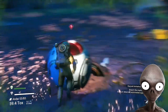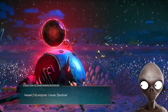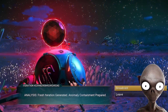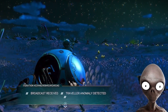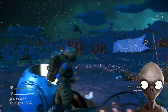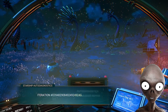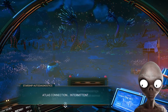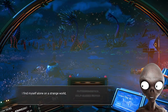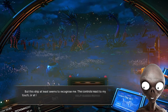Let's check out this distress beacon. Boundary separation failure likely. Let's broadcast the signal — anomaly detected, position logged. Here's our crashed ship. Get out of the elements of the planet. The launch thrusters are offline, the pulse engines are offline. I find myself alone in this strange world, unequipped and in danger. I have no memory of how I got here, but the ship at least seems to be recognizing me. The controls react to my touch, or at least to that of my exosuit.